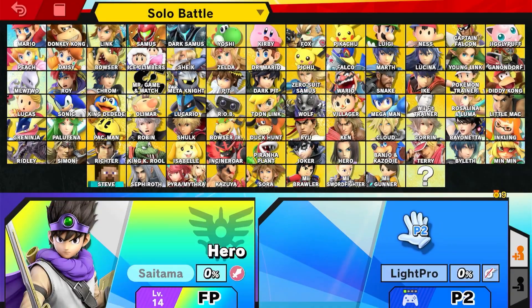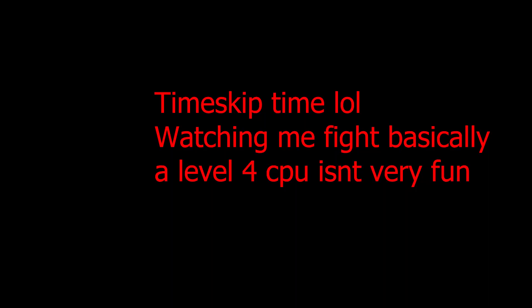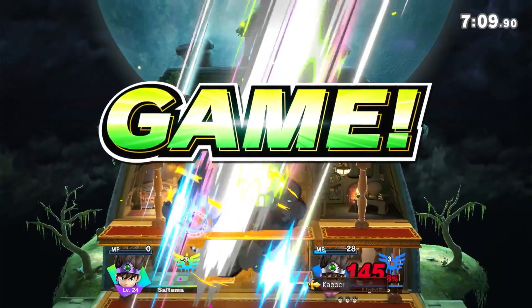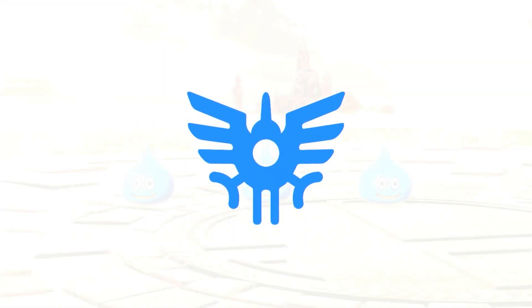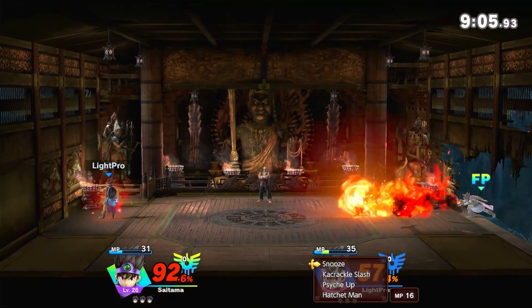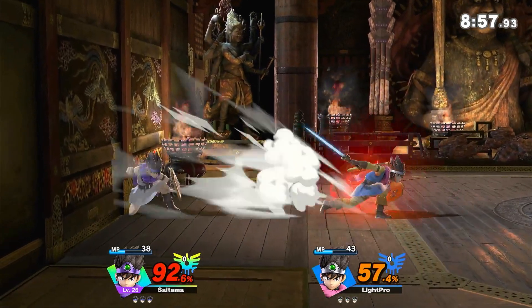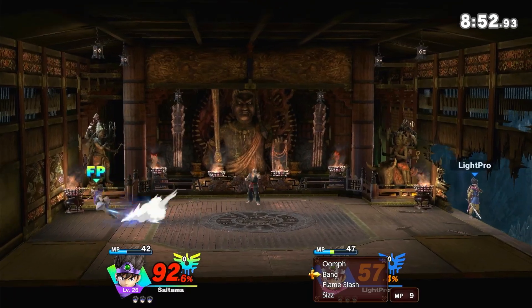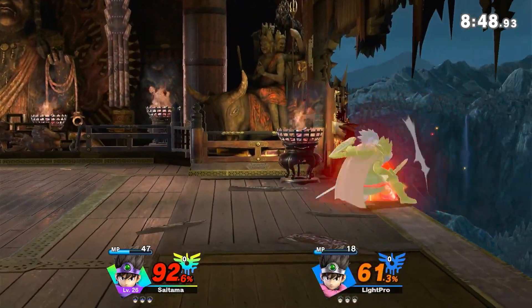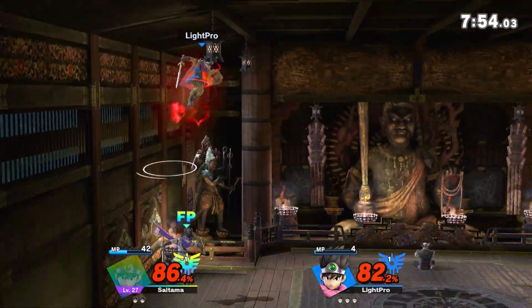I want to teach him the hero part. I'm curious to see if the Amiibo knows to learn which down B options to pick. I don't know. I think next match I'm just gonna spam down B and A. I don't know — I could be doing a lot more, but oh my gosh.